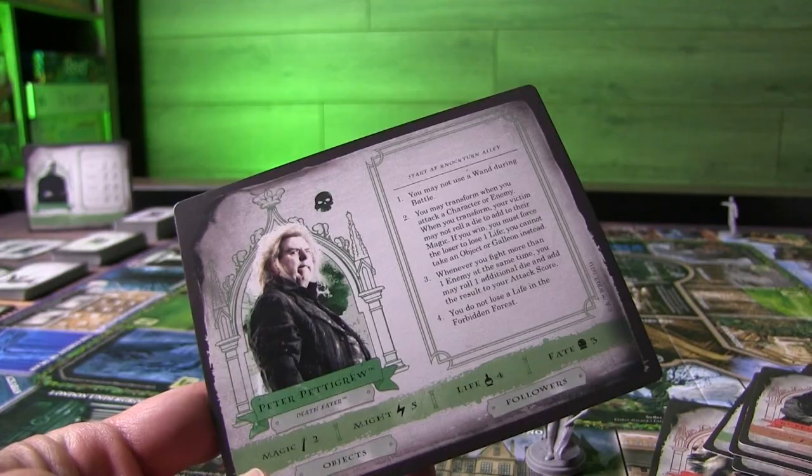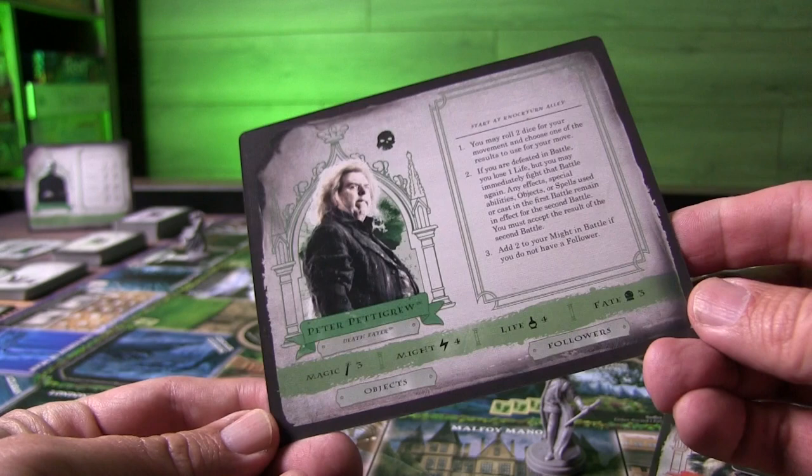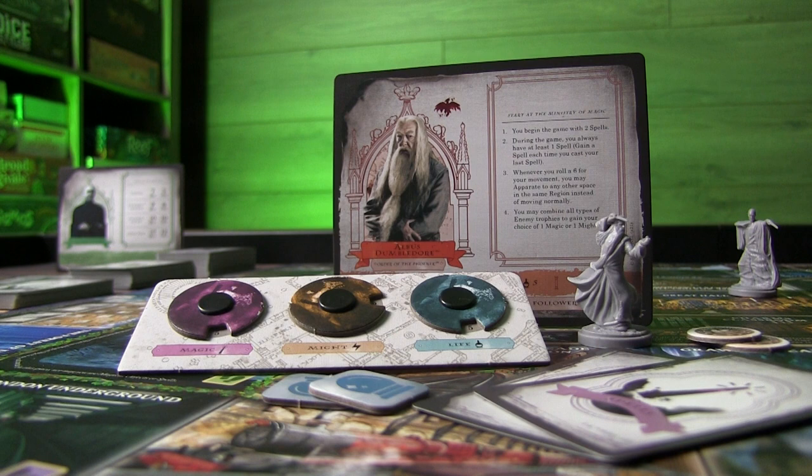Your player cards are going to have different stats based on the character as well as which side of the card you're playing. You have a stat wheel where you'll be tracking your health, magic, and might. Magic and might are what you're going to be primarily using in battles and tests that you'll be encountering across the board.